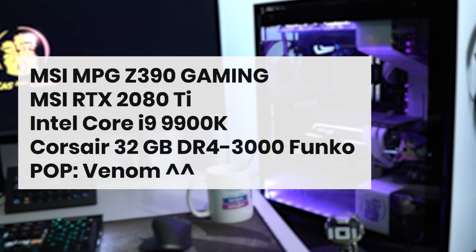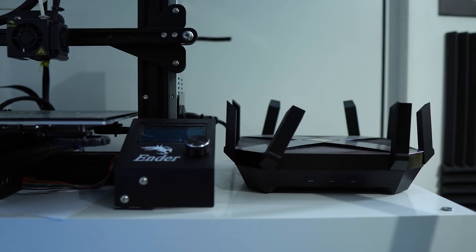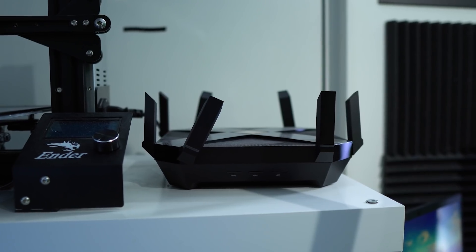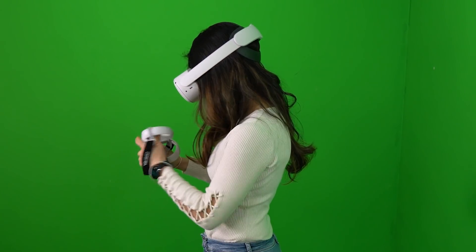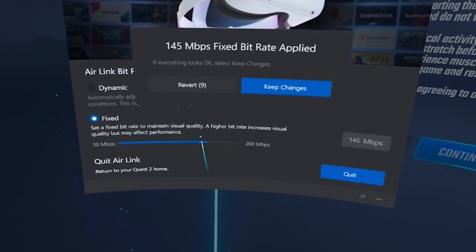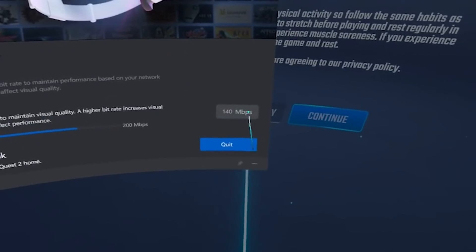We're going to dive into the comparison in just a bit. But before that, I wanted to let you know how I tested it and on what hardware, because your mileage may vary if you have other hardware. So these are my PC specs — I'll put links down below if you're interested. I also have a WiFi 6 router, the TP-Link Archer AX6000. It is about 2 to 3 meters away from my play space, and I've made it an access point with its own separate 5 GHz WiFi network. My Quest 2 is connected to that, and my PC is connected to this router with a network cable. For my comparison, I've set the bitrate of both Air Link and Virtual Desktop to the same bitrate — 140 Mbps — as that's the highest bitrate I could get on Virtual Desktop.